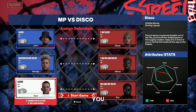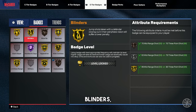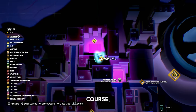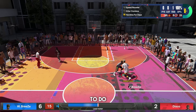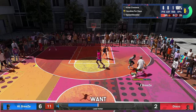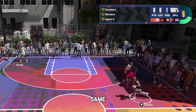Just do exactly what I showed you — put yourself in that second slot and keep playing them over and over again. Now I'm going to break down how to get Agent 3, Blinders, Deadeye, and Green Machine all at the same time. Go to Sunset Park, go up against Disco, put yourself in the second slot, and then do exactly what you see me do here. All you need to do is dribble up the court or spot up, and then pull up right in his face. As long as you release it good, you get all of these badges at the same time.